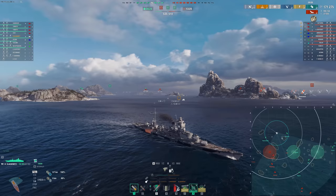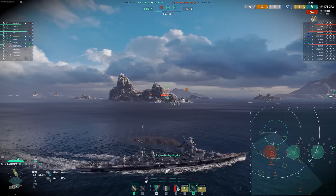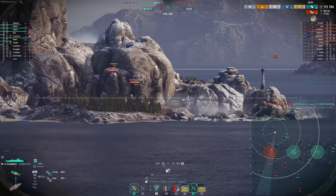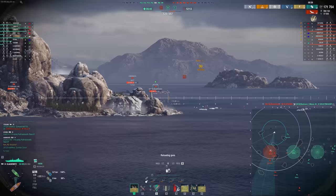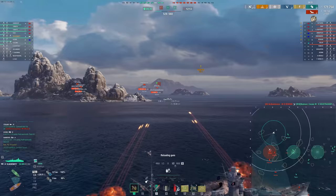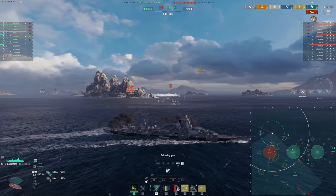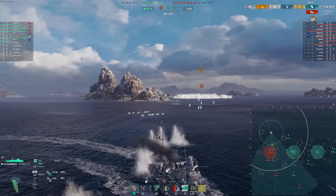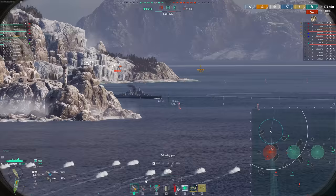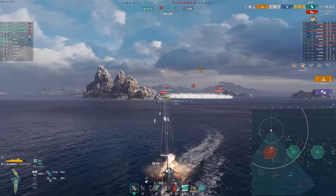Let's focus on the positives — this is a very fun game. Our team is now taking control of the C and B caps, and the enemy team is pushed way into their spawn. Unfortunately, our Neustrashimy decided to push into the Annapolis' radar even though the Annapolis was spotted there. We had an opportunity to kill the Benham, but I overled the first salvo and then only hit three out of 12 shells on the second — pretty unlucky. Those things are going to matter a little bit later. As for the Annapolis coming around this corner, we're probably dead.